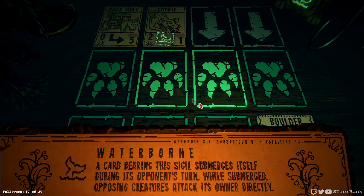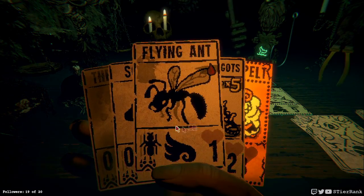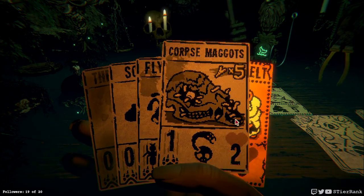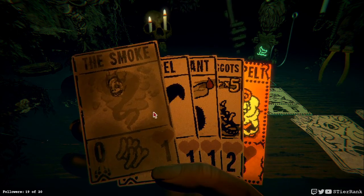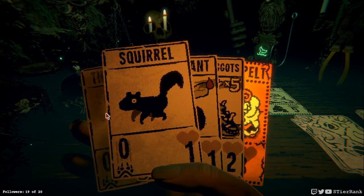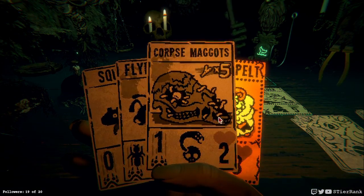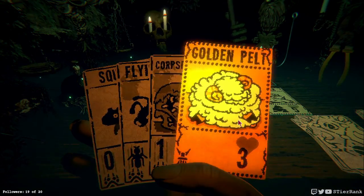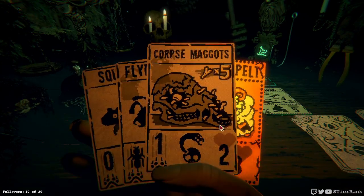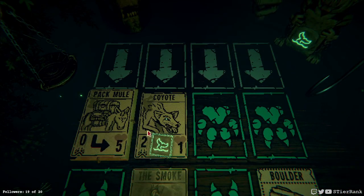This is going to be hard — a Waterborne Coyote. So we can't really do anything about it, that's lame. Well, I guess we could put the Smoke down and that'll block it for a turn. Could get a Flying Ant started just to get some damage on the board, but I think I'd rather wait a turn and draw another card.